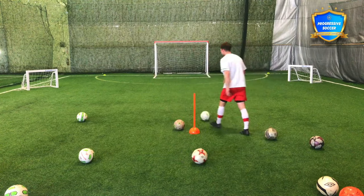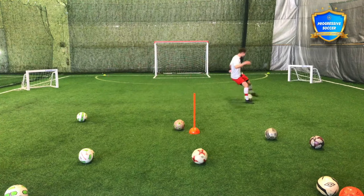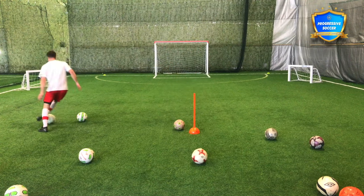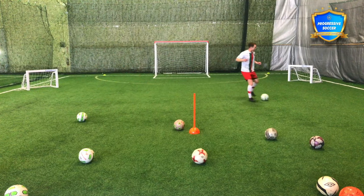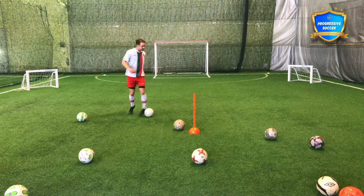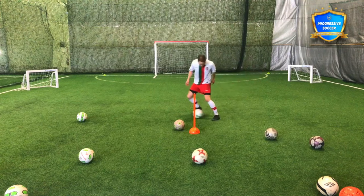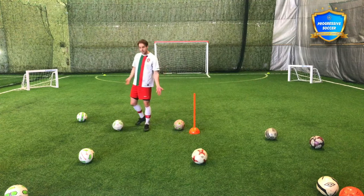Number one is dribbling with your head up. If you can do all nine skills with both feet in match situations under pressure, then I'll let you look at the other stuff. Dribbling with the head up — keeping control of the ball with your head up so that when you do have the ball you can actually make decisions at the right time. If I'm always dribbling with my head down looking at the ball, I don't know where the defenders are, I'm going to get tackled, and I don't know where my teammates are.